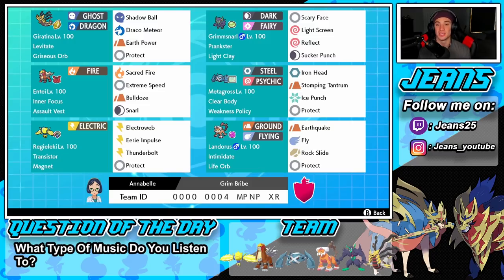Bulldoze works very well alongside Giratina because of Levitate — we get speed control without hitting our own Pokemon. Snarl drops Special Attack. In the middle right we have Metagross with Clear Body and the Weakness Policy — we can proc it with Sucker Punch from Grimmsnarl. He has Iron Head, Stomping Tantrum, Ice Punch, and Protect. In the bottom left, Regieleki is very fast with Electroweb for speed control, Eerie Impulse to drop Special Attack, Thunderbolt, and Protect.